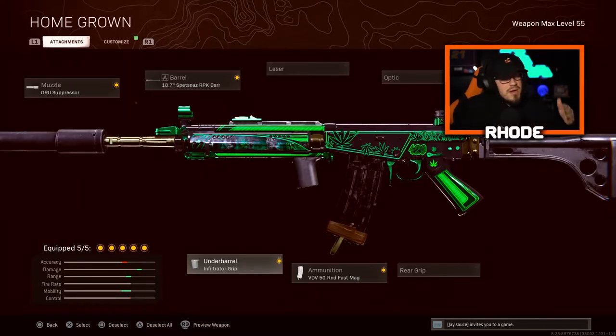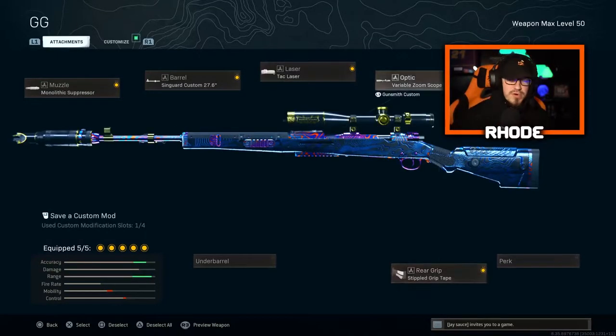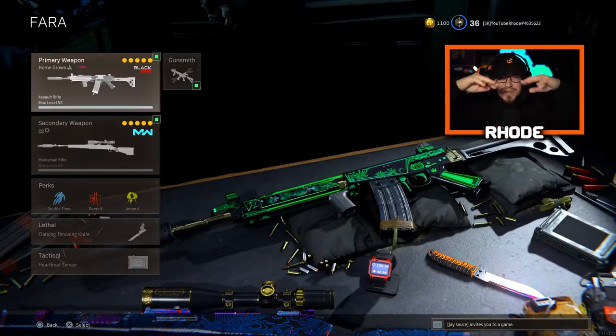Let me know what you guys think — is it the new meta? I'm not sure, I'll leave it up to you. I think this is the same class Nick Mercs runs. For the secondary, we're running the CAR with Monolithic Suppressor, Singard Arms Tac Laser, Variable Zoom Scope, and Simple Grip Tape. Smash that like, hit the subscribe button down below, and I'll catch you guys in the gameplay.